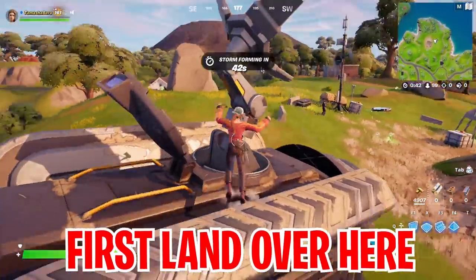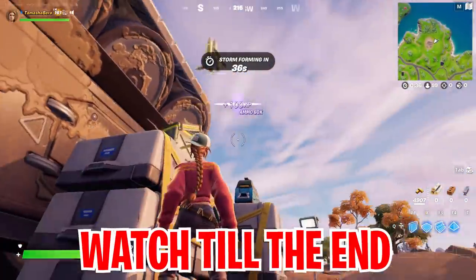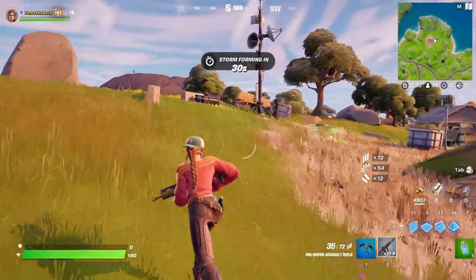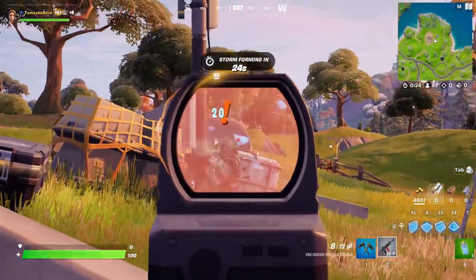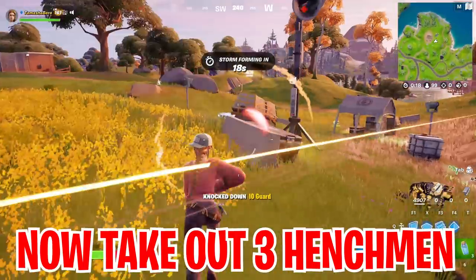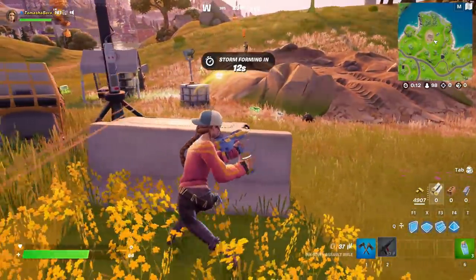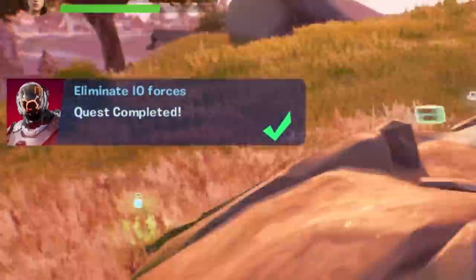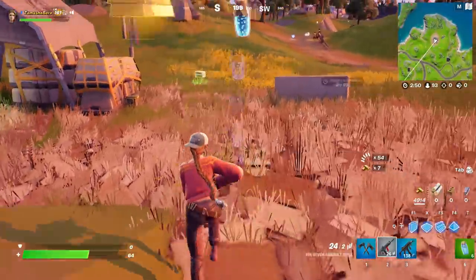To go ahead and grab all the free rewards you gotta land right over here at this IO outpost which has just recently spawned on the map. Once you are over here you gotta follow exactly what I do in this video to get all the rewards. You are gonna see tons of IO guards over here, so you gotta follow the steps by taking out 3 different henchmen exactly at this IO outpost - the first one, the second one, and the third one all the way over there. Once I take out the third henchman, we are now gonna go ahead and get ourselves free rewards.